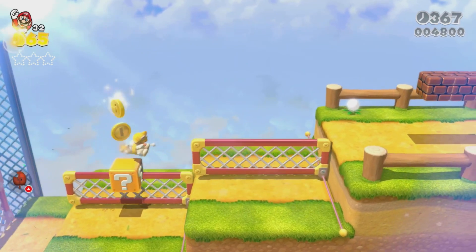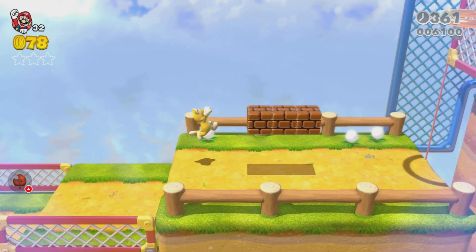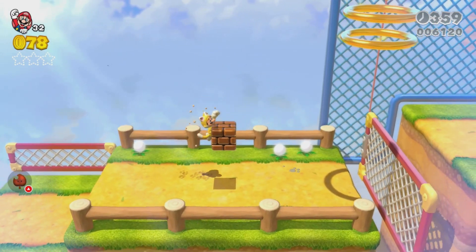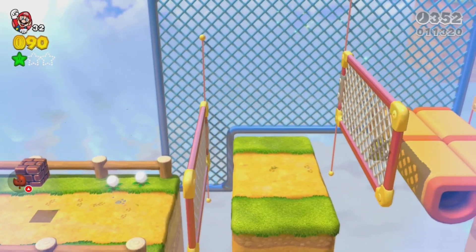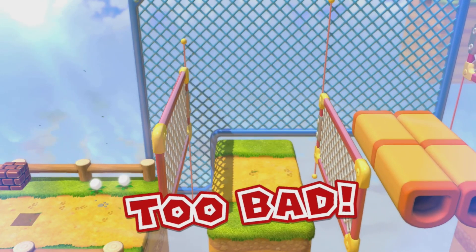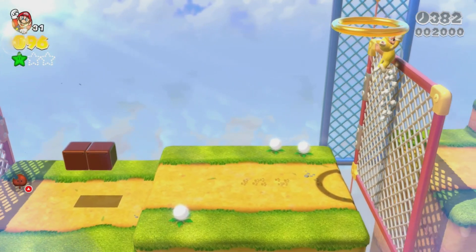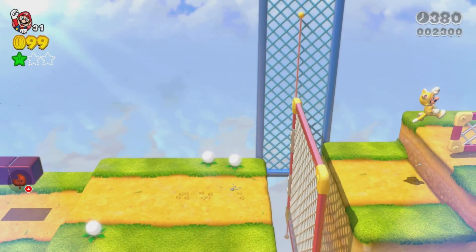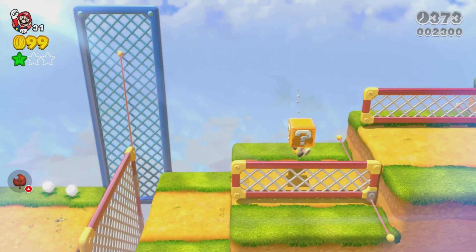There's infinite coins in this box, so just go for as long as you want, and then the coins will run out. The first green star is coming up here - you just climb up to it and jump up to it like that. There's also a golden coin thing again - you can get as many coins as you want.